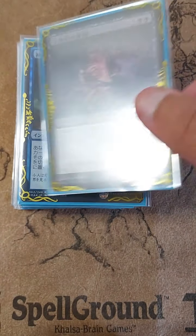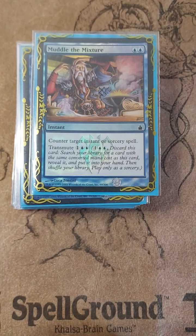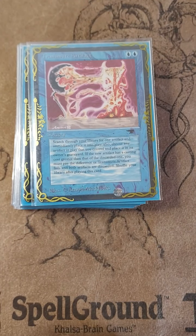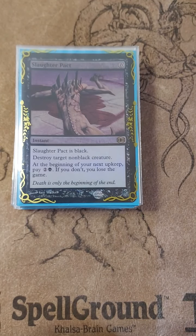Also Brainstorm, Mystical Tutor, Merchant Scroll, and Muddle the Mixture. Then our artifact tutors: Fabricate, Transmute Artifact, Reshape, and Whir of Invention.